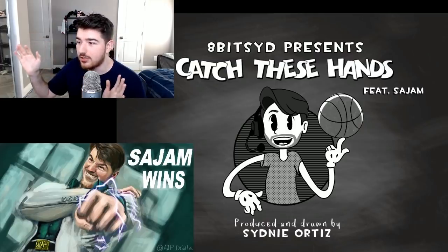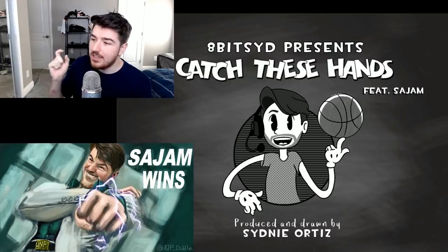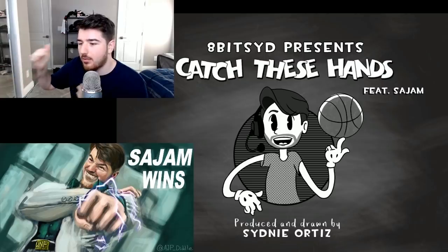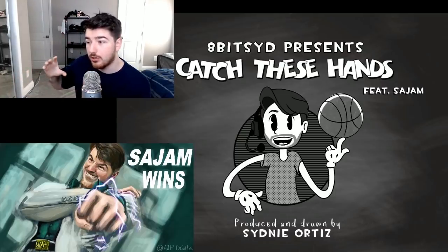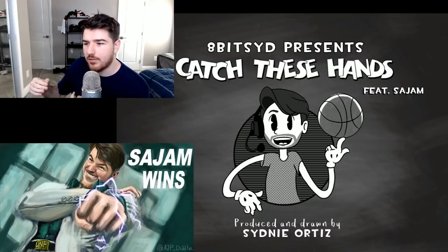They showed on stream a bunch of new stuff. First they showed some frame data — in-game frame data that shows the distance between you and your opponent, the startup frames, what it is on block or hit, and anything like that. They have a simple version with blue and red silhouettes: when you do an attack and you're plus, the character who's plus is blue; the one who's minus is red. It's similar to the Street Fighter 5 version.